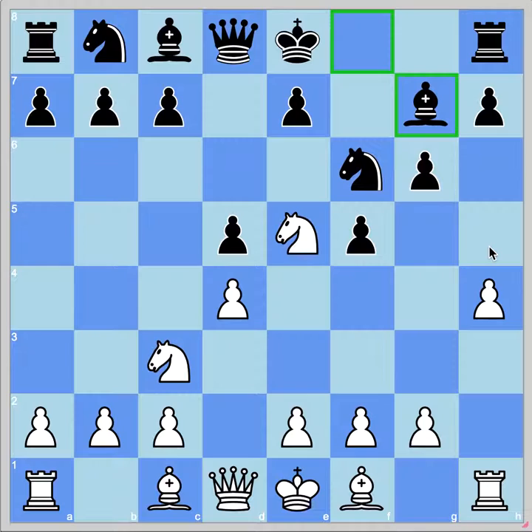Does H5 still work? H5, Knight takes H5, Rook takes H5, Pawn takes H5, E4 — now I'm attacking both D5 and H5. I do have to be careful: he's threatening the Knight on E5, which is usually not a problem in these lines. So: H5, Knight takes H5, Rook takes H5, G takes H5, E4. If he takes my Knight, I can take on H5 first with check and then take on E5. He doesn't want to do that — he has to resolve his problems, probably castling first.